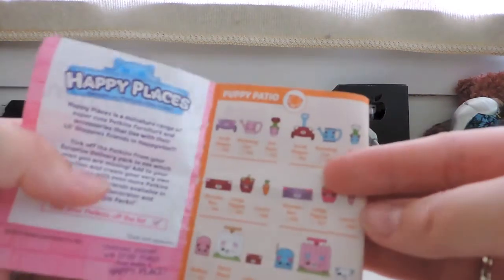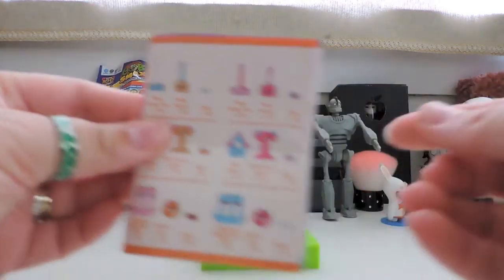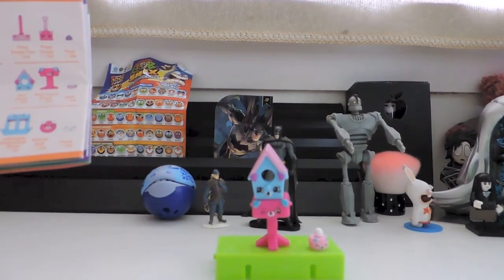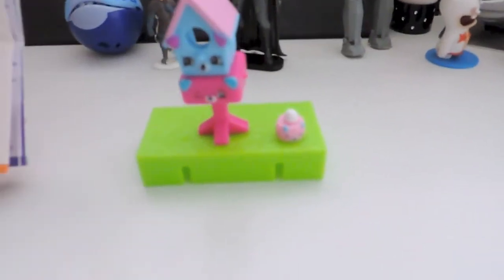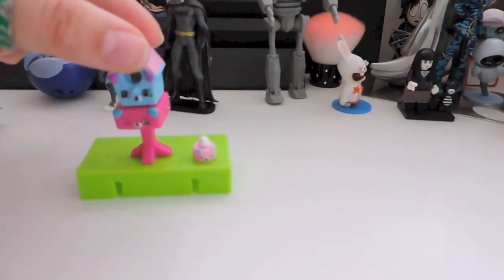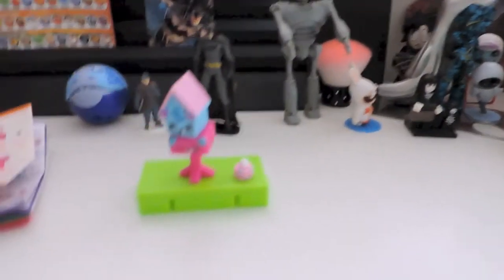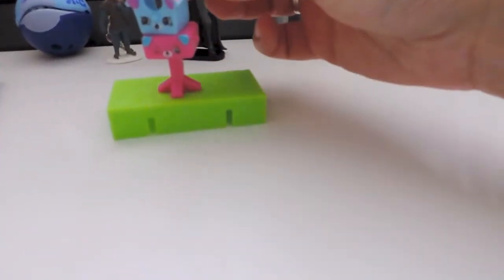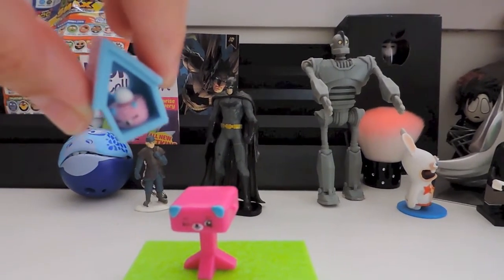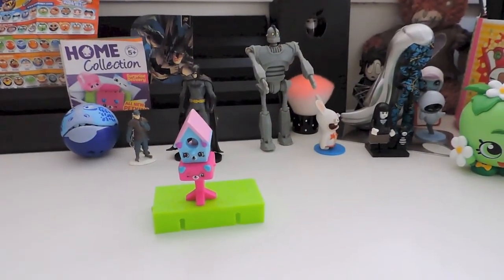The one we actually got is from Puppy Patio. How cute is that! It is the birdhouse, birdhouse stand, and the nest — and of course a little grass tile to go with it. How cute! You can put the little nest at the back, and you can see the little egg on top in there. They are so small — very, very petite, very cute. Anyway, thank you so much for watching!